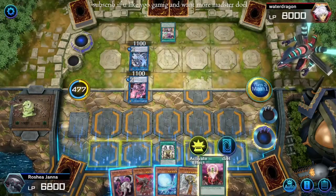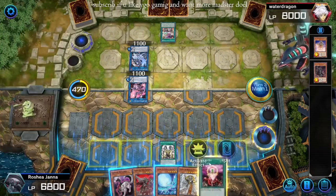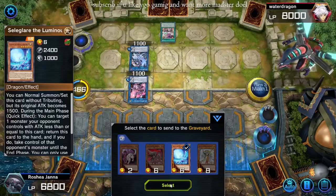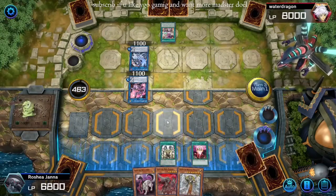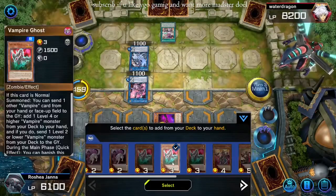That's a really good draw. Okay. So that does lock me out of Extra — fine. One for One. I think we pitch Celiglare here and special Familiar.